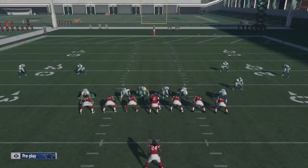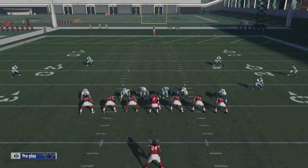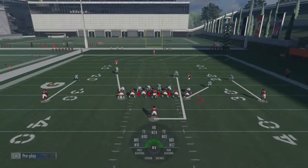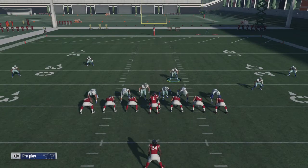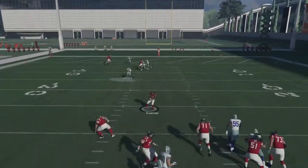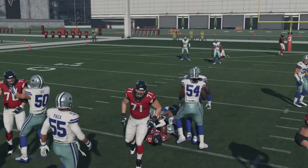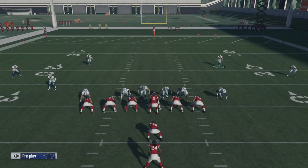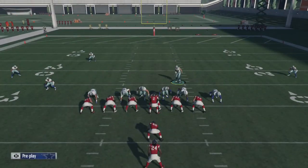Let's go with a random play. This is one of the fastest blitzes in the game. You want to baseline pinch your line, quarterback contain, and control the safety that's covering the running back. That's why I like to control that safety — that way if the running back isn't making a route going out, I can cover the middle of the field. So baseline pinch your line, quarterback contain, I'm gonna control the safety that's covering the halfback.